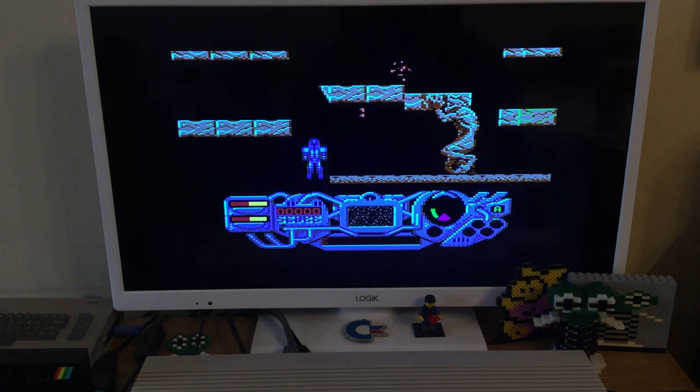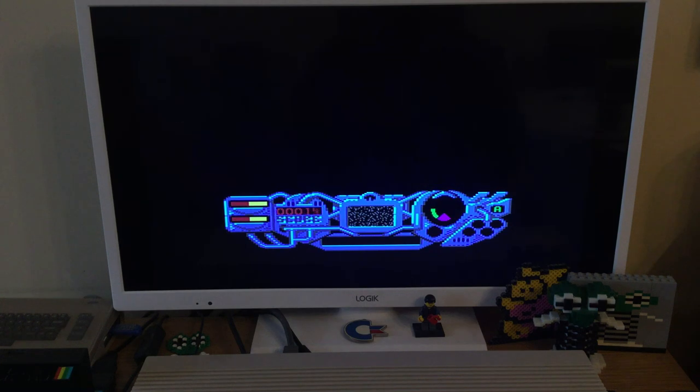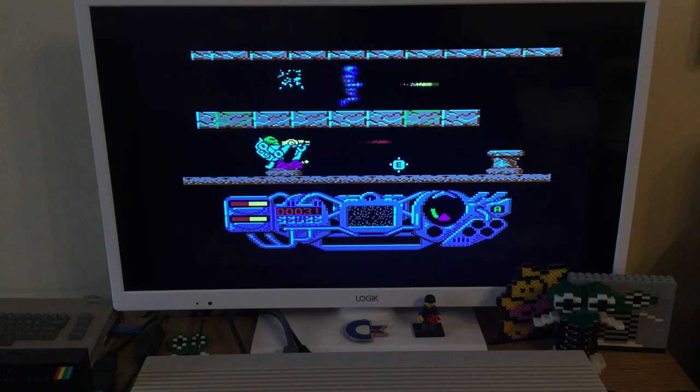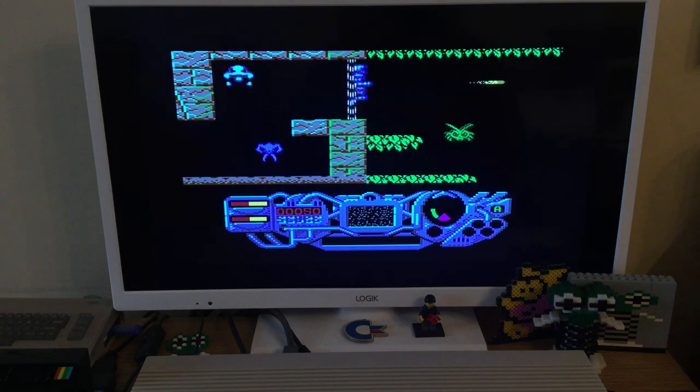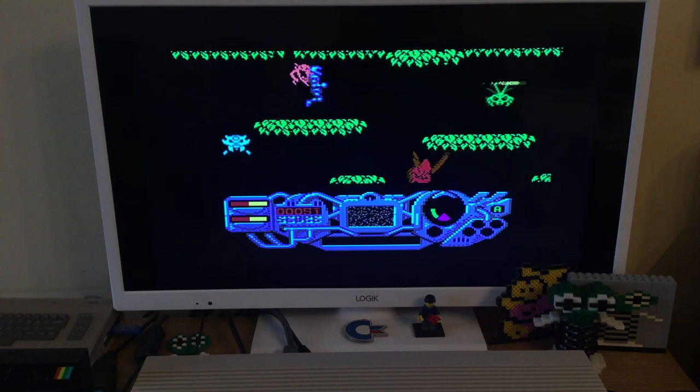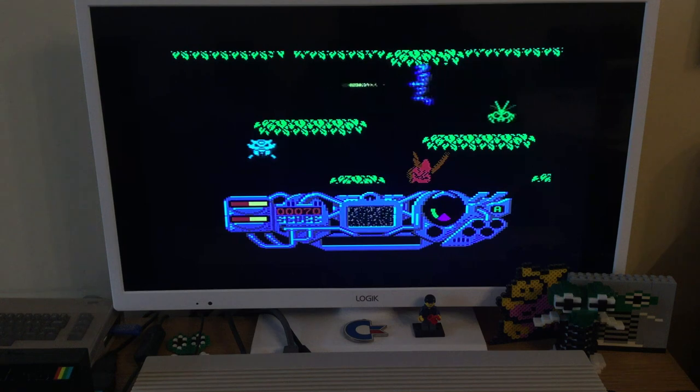We can fly around now — the good thing is we have firepower instantly and also infinite energy, and we can fly through all the barriers. There we go, just flew through that barrier. We can fly through the walls and the barriers.